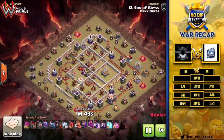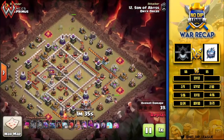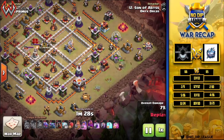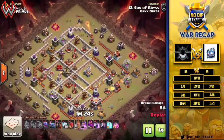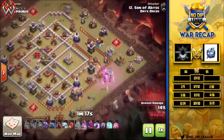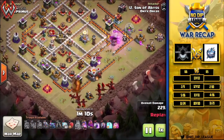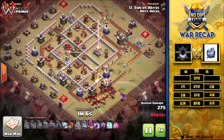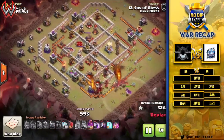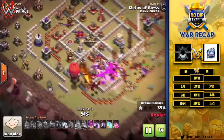Next up we've got Son of Abyss coming in with the drag bat. He starts with the queen on the top side trying to get that air defense, but she won't go for it up there and instead gets some buildings down. The king is over here getting trash buildings out of the way to create a funnel so the dragons can run up into the base from the bottom side. The king hits his ability and the dragons start coming in from the bottom with a lava hound to tank for them as they work through the town hall. A Pekka comes in to help funnel the dragons and keep them inside the base, and the town hall goes down.